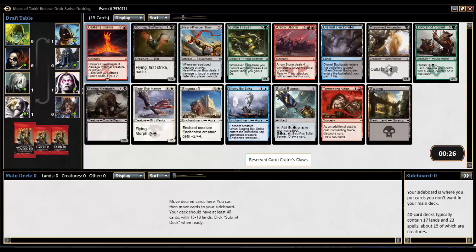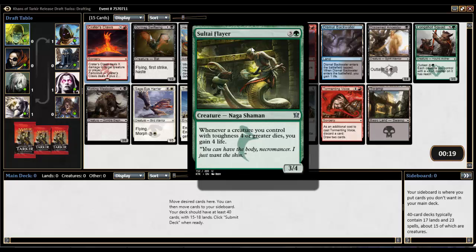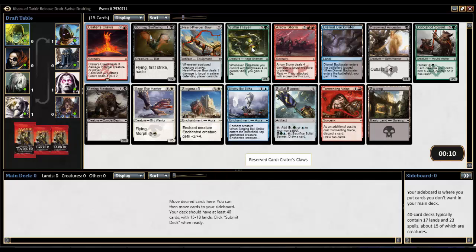There's also a Longshot Squad, which is quite decent — pretty first-pickable if there's nothing in the rare or uncommon slot. Salt Eye Flare has actually gone up in my ratings lately; I thought you gained one or two life but it's actually four life, which is surprisingly decent. There's also a Singing Bell Strike, but we're taking Crater's Claws — straight-up removal, single color, lets us go into several different clans.